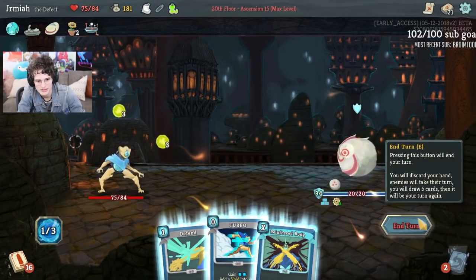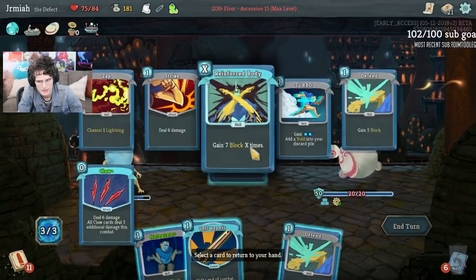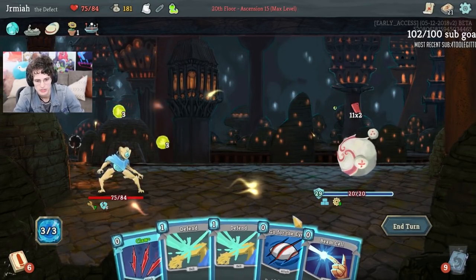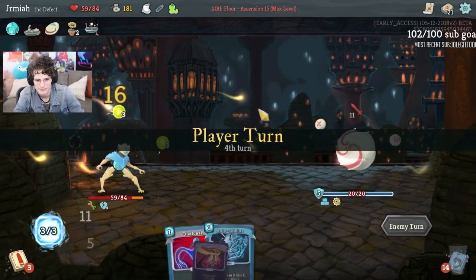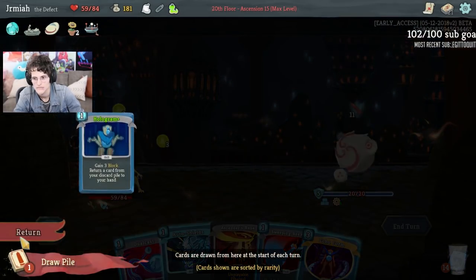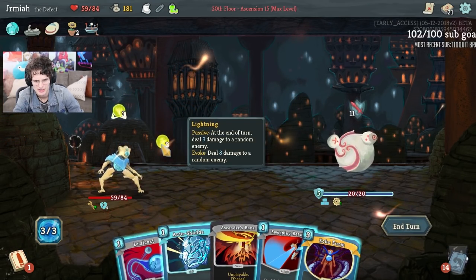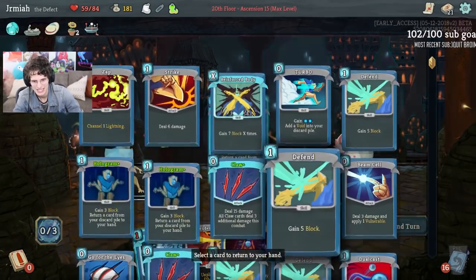I'm a little upset about this fight right now. This is a deck that Time Meter kind of eats alive, but we can still make it work. I think Claw is so good. So I can do Auto Shields, but this is where I want to play Echo Form. Do we have lethal? Let me see — 16. We have lethal! I was about to take damage for no reason. I'm crazy.